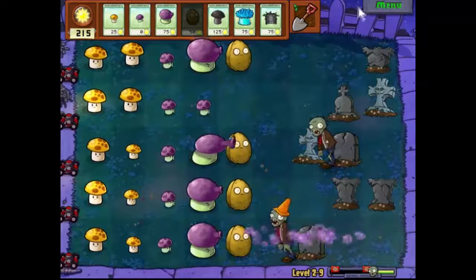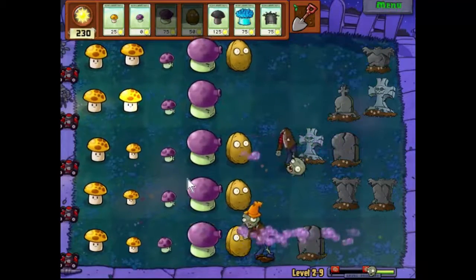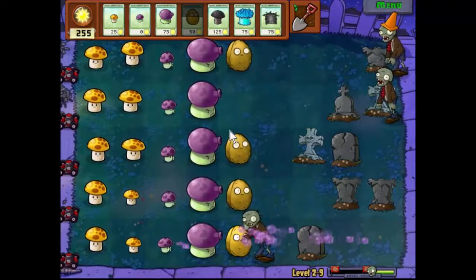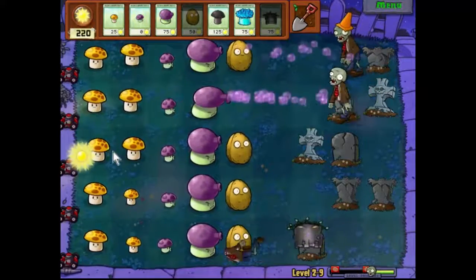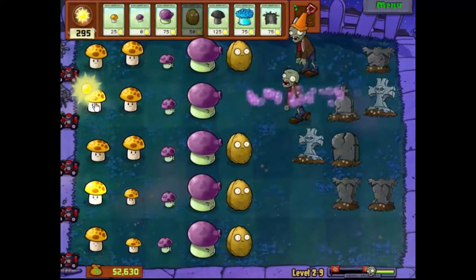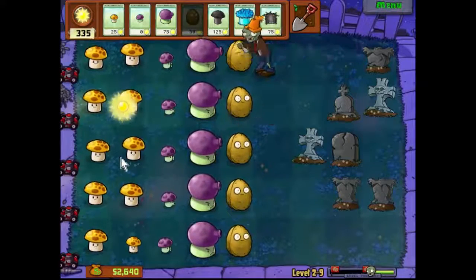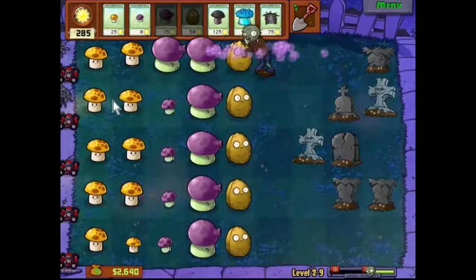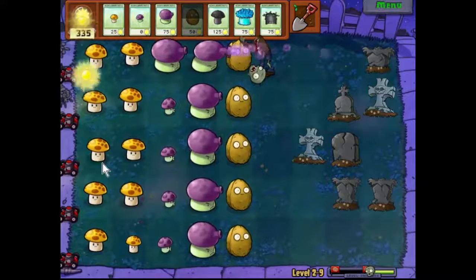Time to upgrade this row — there we go. Might as well pop a new one of those down there. The mushrooms are nearly full grown, which is excellent. Get another grave eaten. We've got some resources floating around for when the first big wave comes. We're pretty much upgraded enough for that now, and we'll put another of those in — they'll make short work of him. That walnut is starting to look a bit worse for wear.